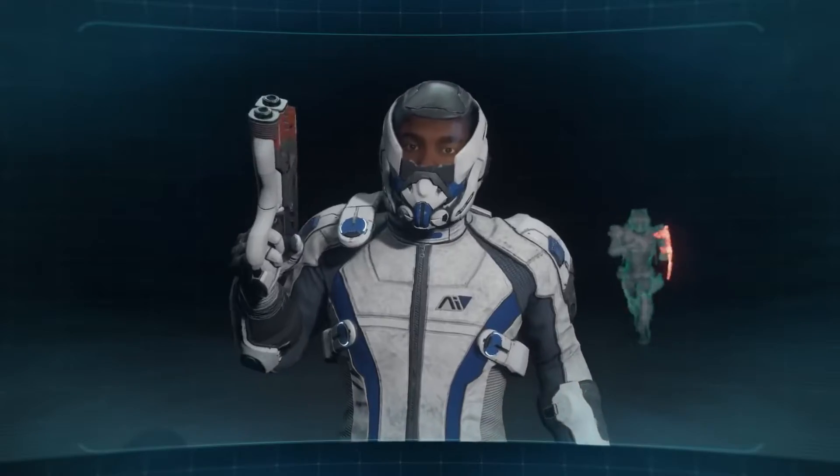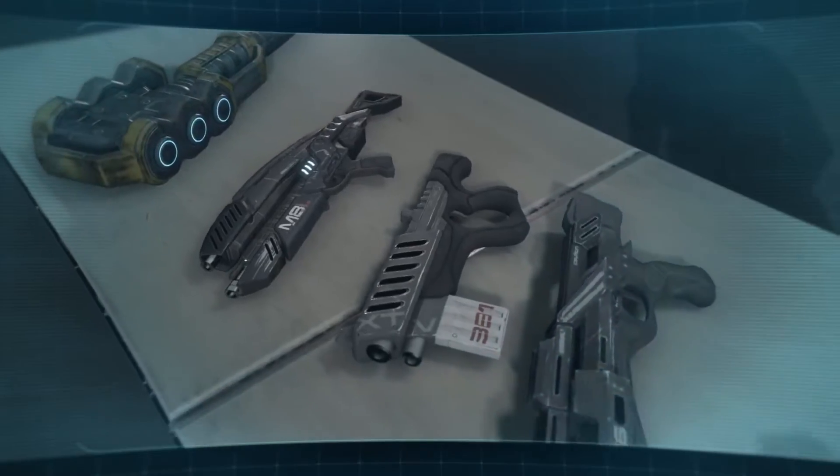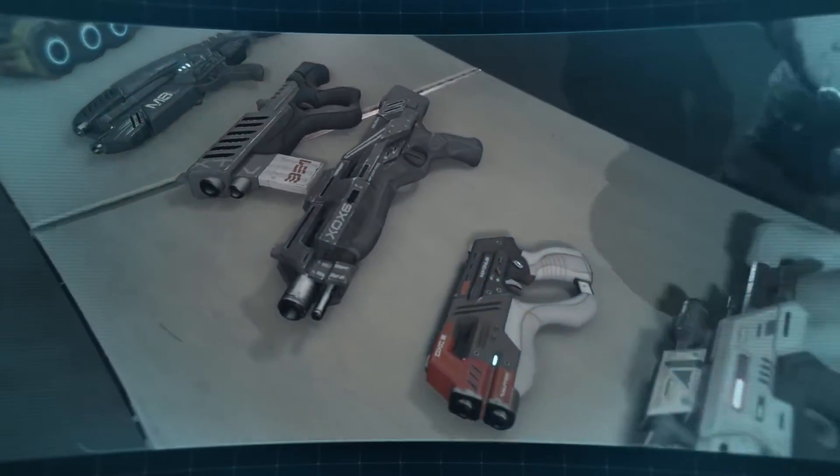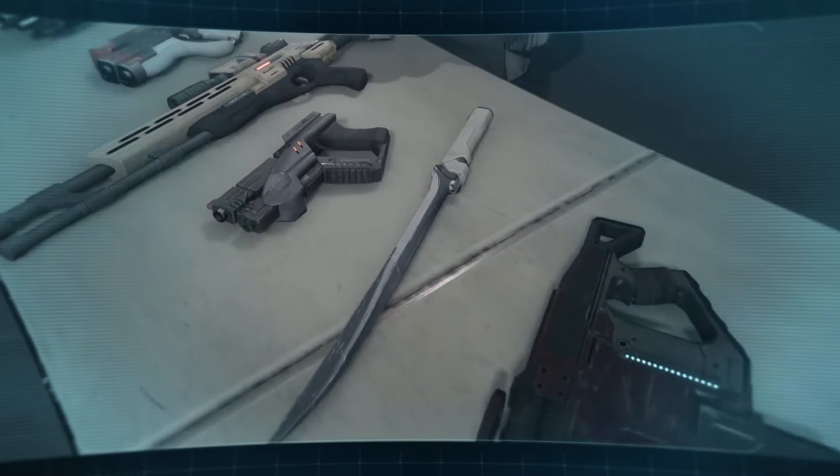Before we set out, you need some basic firearms and mobility training. The name of the game is adaptability. Only so much cargo space on the Arcs, so Initiative weapons and armor are designed to be customized multiple times in the field.